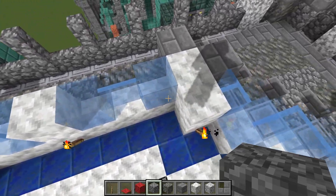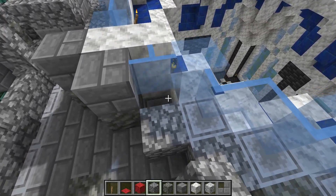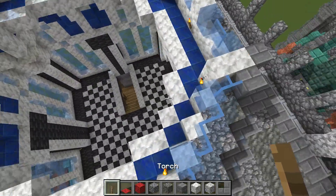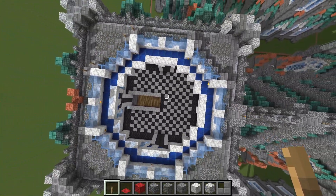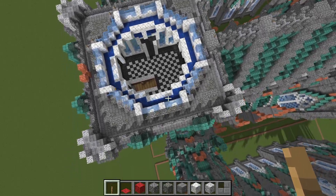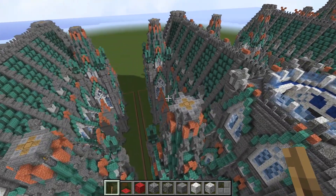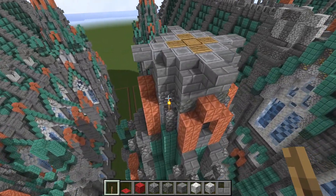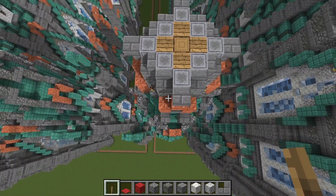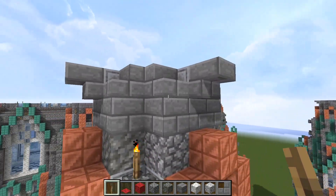Once you do one quarter of this, all the other three quadrants are going to be exactly the same. We'll go on to the next phase. A little bit of detail here for the tower — let's take a look at that from the top down. We do have some upside down stone brick stairs on all four sides, and some more blocks sticking out.